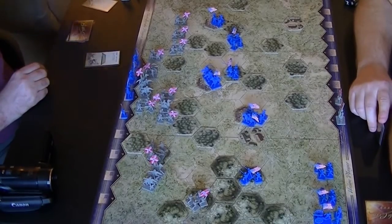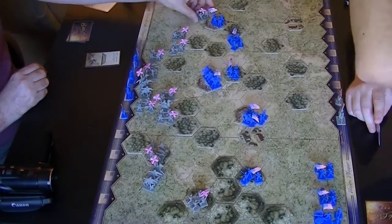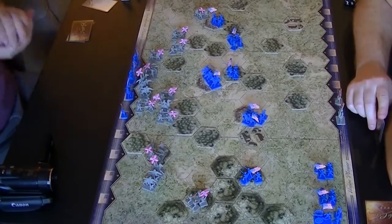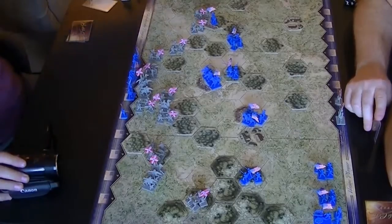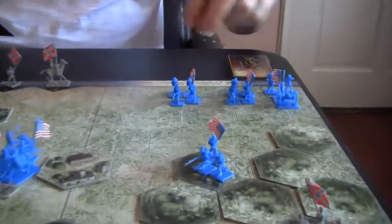The Confederates try to break that line by pushing forward at the works and firing into them. They do a little bit of damage too. Having dug in the units that are there, the Federals are now going to push forward with their reinforcements.